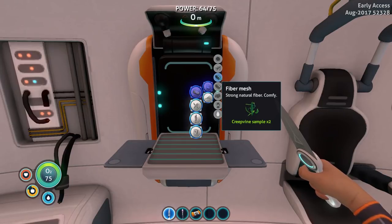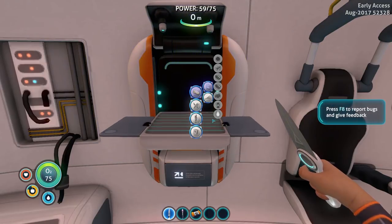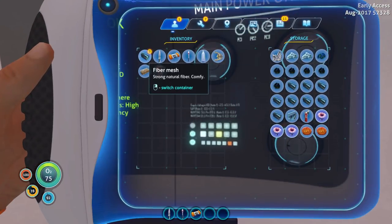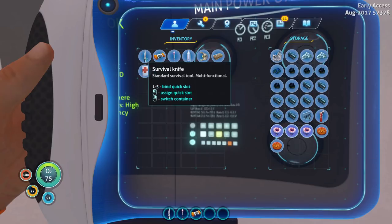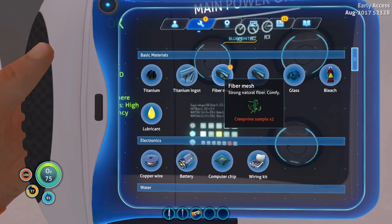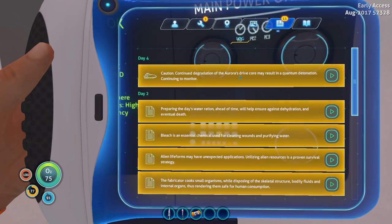I just happened to read that in the comments, so keep them coming - give me some tips if you know what's going on here. Fiber mesh with creepvine samples, let's make them. I'm not sure what else creepvine samples are useful for, but let's just get them out of the storage because they're pretty big. Fiber mesh looks a lot like the silicone rubber, doesn't it? I'm sure it's gonna be useful for something eventually. Anyway, let's head outside - we gotta get some food.